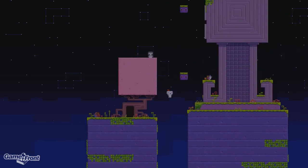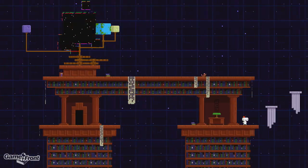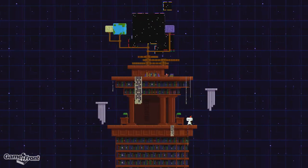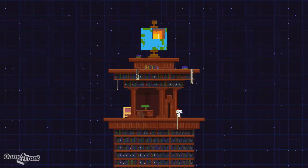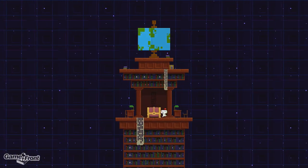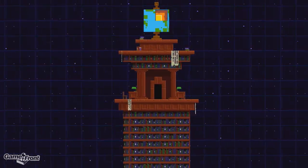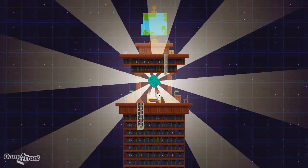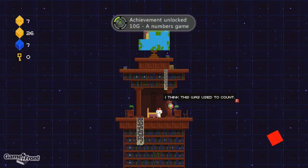Head inside here. There's some crazy stuff going on, but it doesn't concern us right now — all we need is to head inside this room over here. Right there is a treasure chest containing the counting cube. Success! And the achievement is right there.